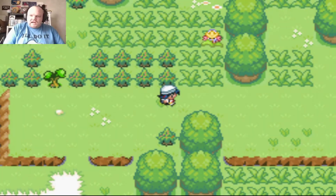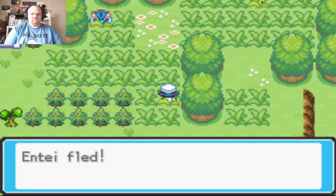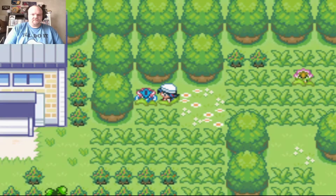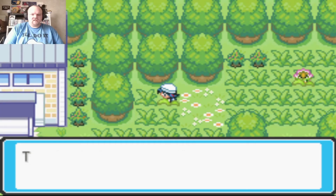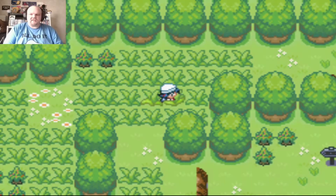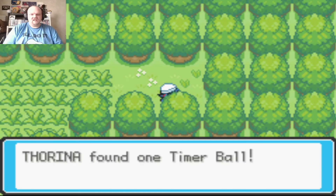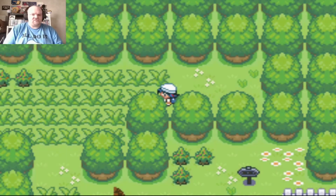Entei, right away? There's something on the floor — Mystic Water. Raikou fled. Entei, you're a prick, you don't give me anything. Suicune was my favorite from Gen 2 anyway, and Raikou is second.